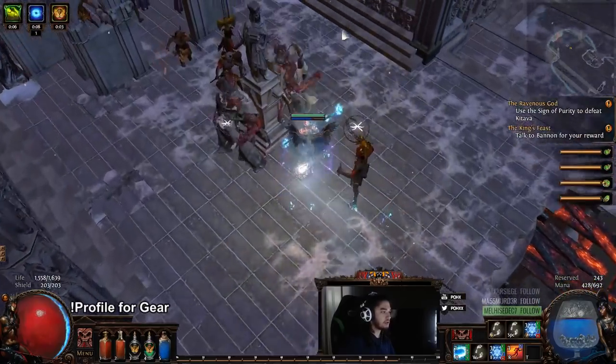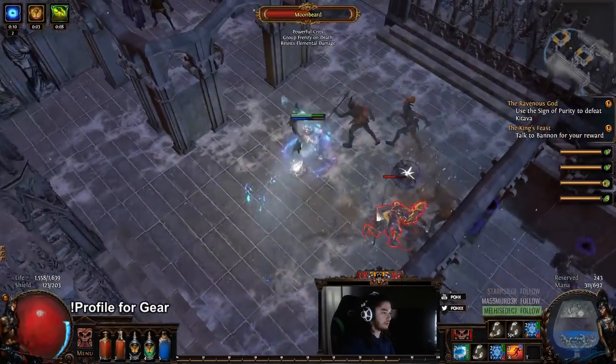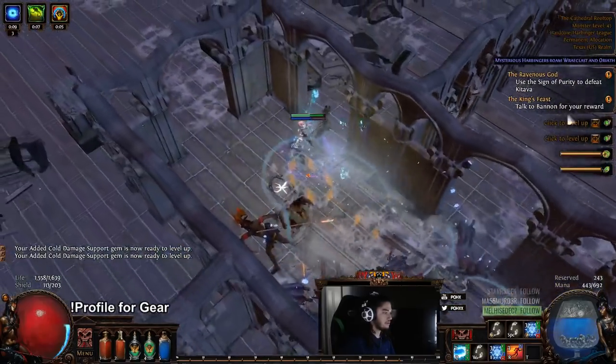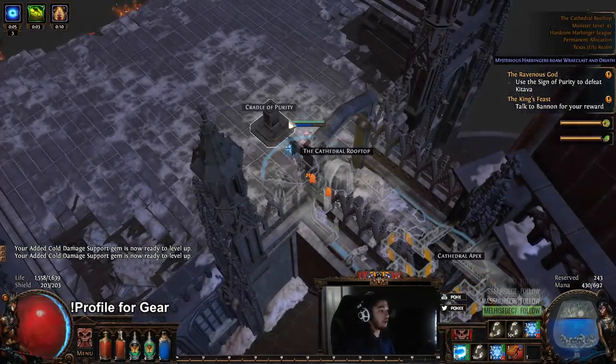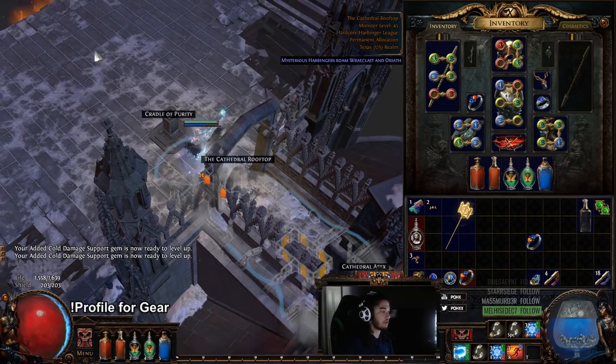This Ice Nova MTX is really misleading with how small the AoE looks. It's actually quite a bit larger. And one big downside to Ice Nova is that Ice Nova has almost half the damage effectiveness as Frostbomb.